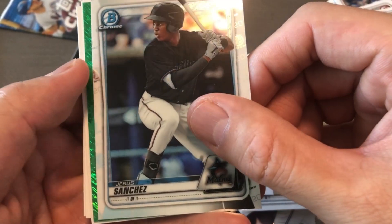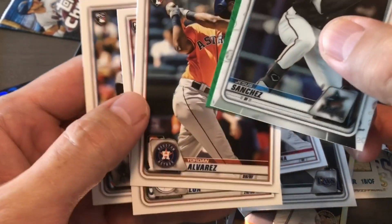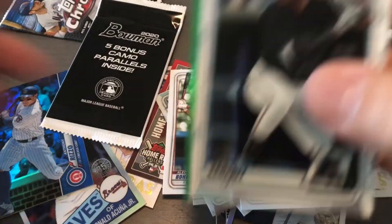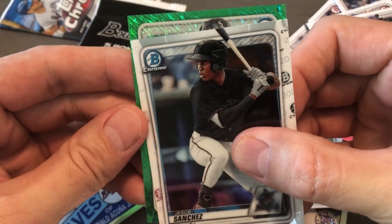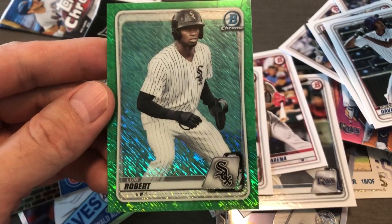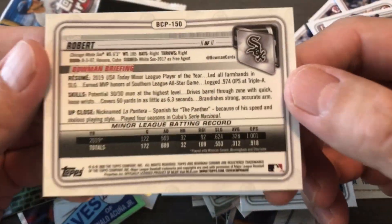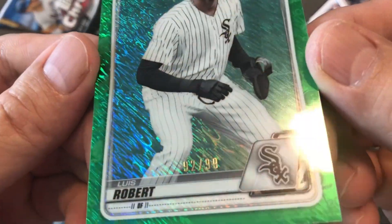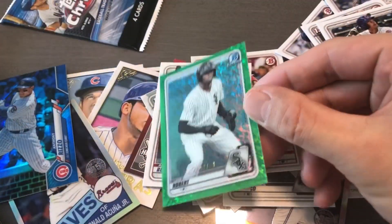We got a green shimmer, nice! Right after Alvarez was Lux, and Jordan Jordan — the new Mets. White Sox. Oh look at that — green shimmer, Luis Robert! Oh that is sweet! 92 out of 99 — that just made my day!